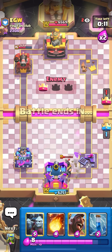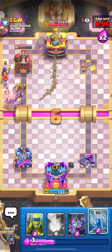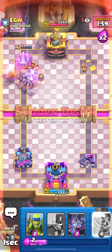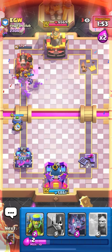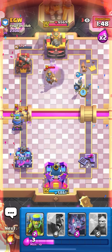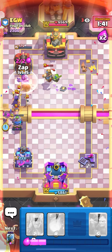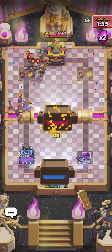Meganite still took my tower - meganite is really strong against my deck. Equal damage and a two-tower game. I play minion horde here - I realize he might not have arrows since he's playing witch. I fireball that witch and my minion horde is still alive. The minion horde gets on my tower and it's a good game because he spent all his elixir defending my bait cards. We take the tower with hog rider.